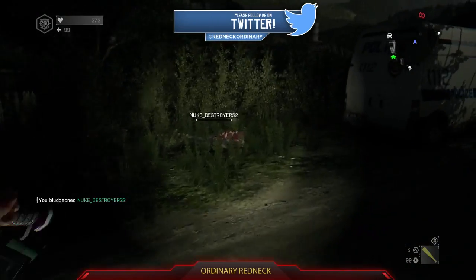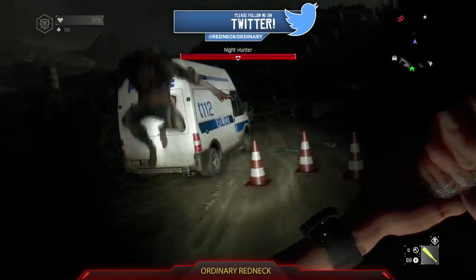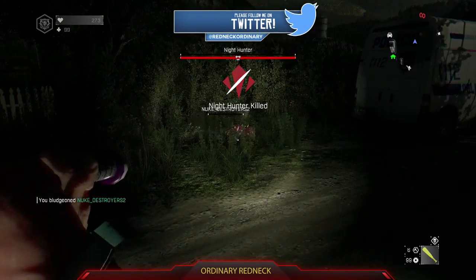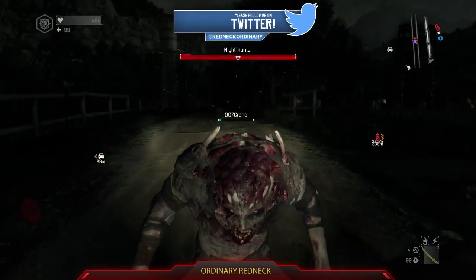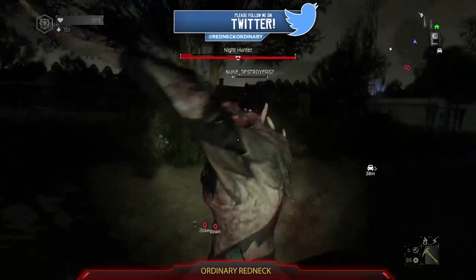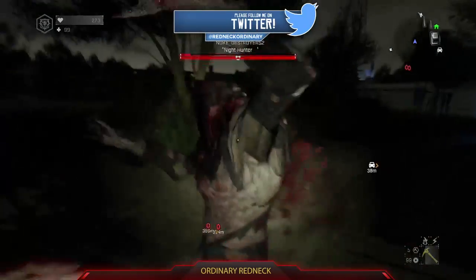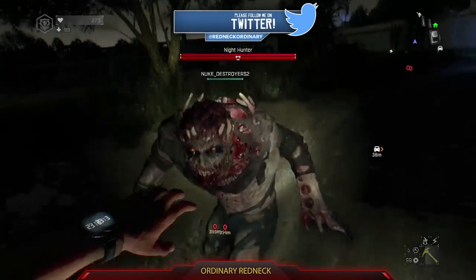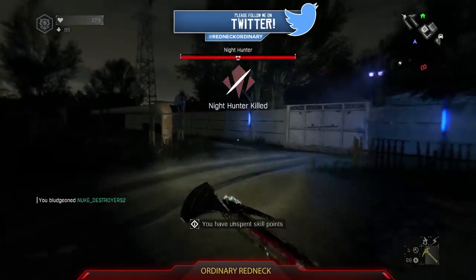As soon as you see the animation to repair your weapon, quickly press the right trigger for a quick strike to take out the Nighthunter. If you hold the repair weapon button too long, you will repair your weapon. You only want to hold it just long enough to show the animation, and as soon as you see that animation, immediately hit the right trigger to swing quickly and watch how fast the Nighthunter dies.